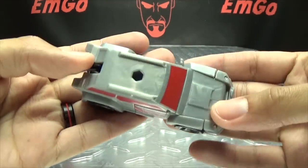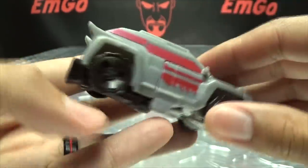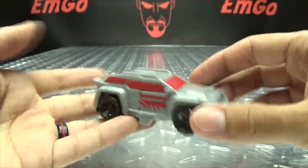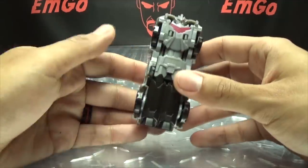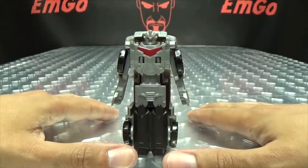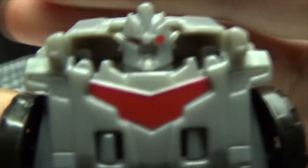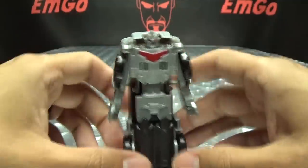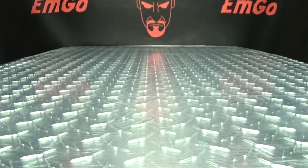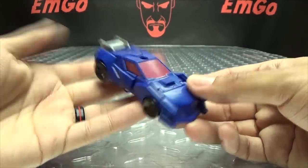Moving on to Heatseeker. Done in a silverish plastic, you get red for the windshields and windows and some red detailing on the side doors — that's pretty much it for paint. It rolls. To transform, just stand it up, bring the arms out, and you're done. Getting in close — cat hair not included — you can see red eyes, a little bit of red on the chest, and black legs. Articulation is just a little outward movement in the arms — that's it.